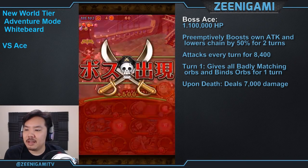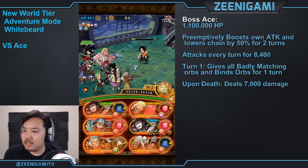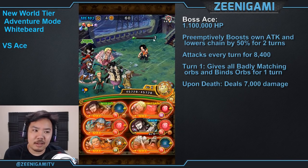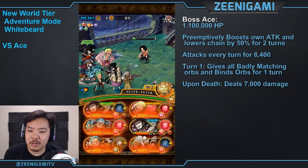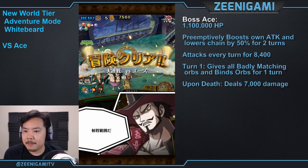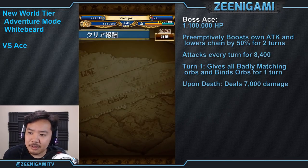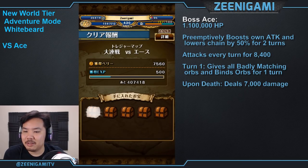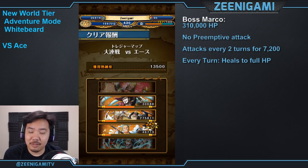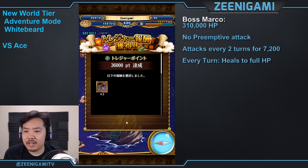Ace has 1.1 million hit points and 8,400 attack. On his first attack he will give you badly matching orbs and lock your orbs for a turn. Whenever he dies he's going to do damage back. I got Ace below 20% health — Ace is one of the more difficult ones, so if you're having a hard time I would definitely consider targeting him as the mini boss. At 10% health it's really easy to kill him. That's the difference when you hit them as a mini boss — 100,000 hit points versus a million. Ace is a primo target for targeting as a mini boss.